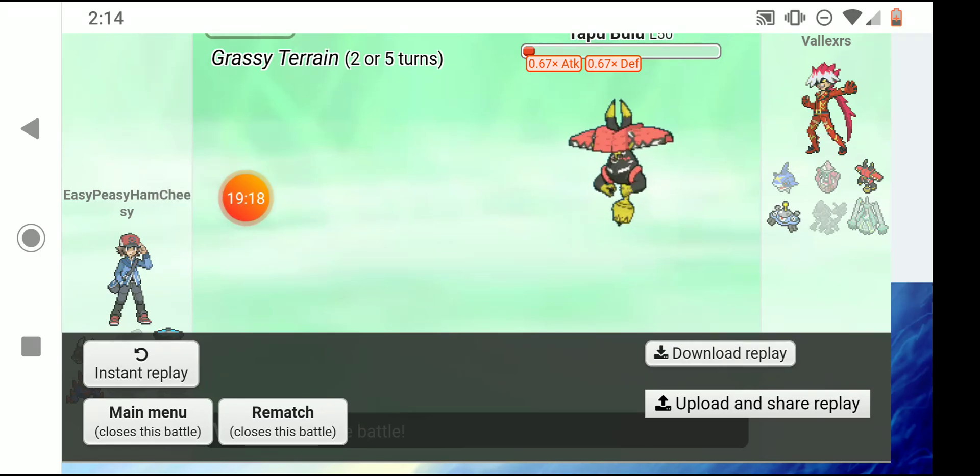He sent out Lopunny, so I'm gonna use Sludge Bomb. I probably should have used Synthesis to heal up, but I'm not gonna get the chance — it's gonna outspeed and Return and kill me. I send out Espeon because Mega Lopunny is a Fighting type, and I use Yawn. Return does a whole heck of a lot of damage.